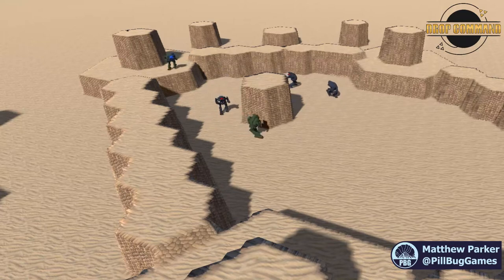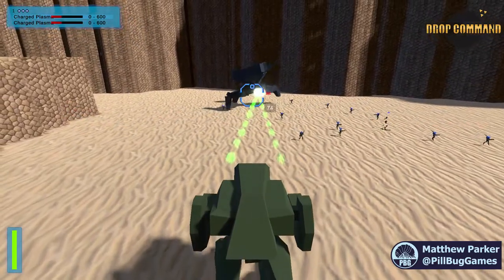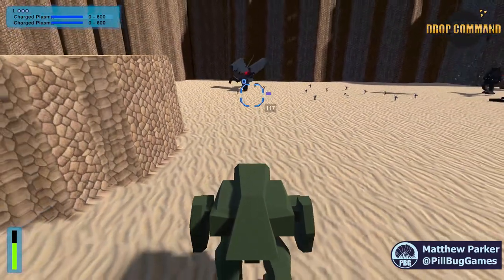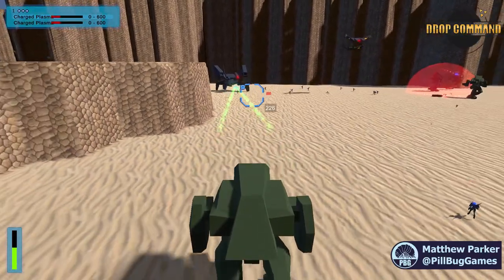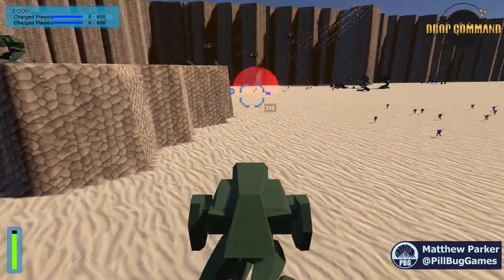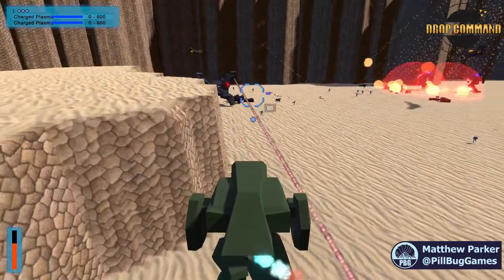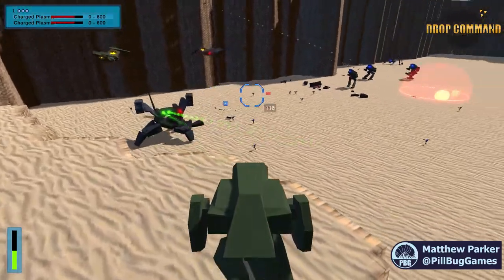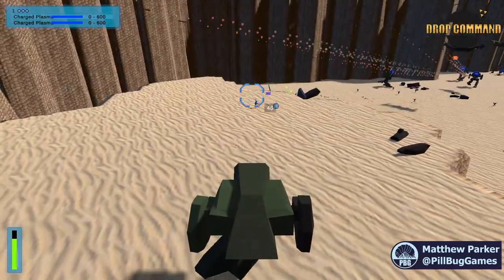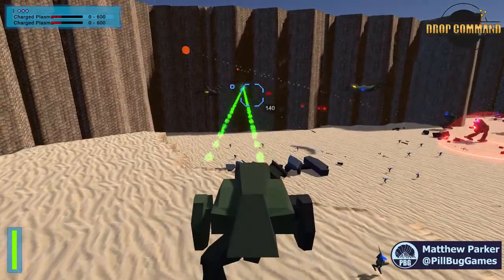The jump jets in Drop Command react slightly differently than you might be used to in other mech-type games. I went for a hybrid approach between the fully directional jump jets of MechWarrior 2 and the purely up-and-forward approach of MechWarrior Online. With our game, you can jump upwards, forwards, backwards, and you can also strafe sideways. This is very similar to the multi-directional jumping of MechWarrior 2, however your jump jets will always have an upwards component to them, which is quite different from MechWarrior 2. I think this hybrid approach feels really good and gives you a lot of interesting tactical decision making that other mech games are lacking.